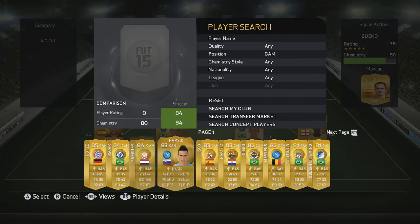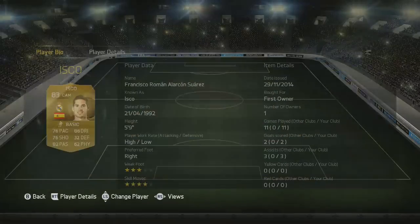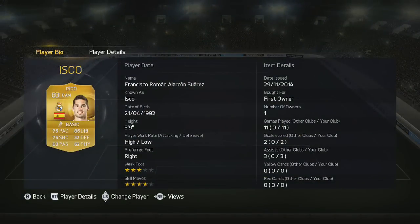Next up in this team we do have another Spanish player and it is going to be Isco. Really good of course, he's had the skill upgrade — you can get his upgrade if you want. But I find this card perfectly fine. He doesn't get that many goals but he just creates that bit of space with the 4-star skills.